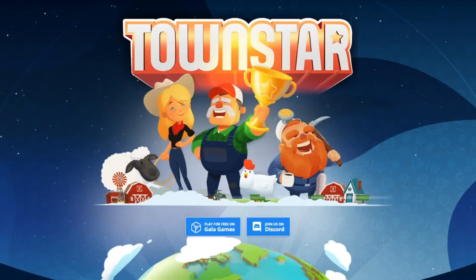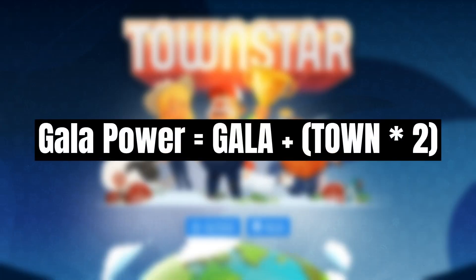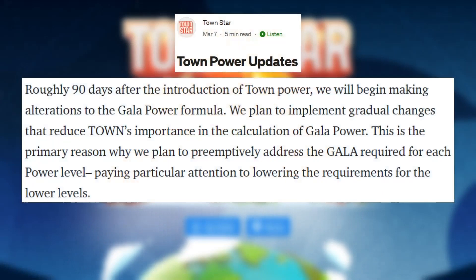In order to calculate your Gallop Power level, you need to have a certain amount of Gallop Power to reach each level. Please keep in mind that this information is subject to change. The current formula for Gallop Power is: Gallop Power = GALA + (2 × TOWN). Every GALA cryptocurrency you hold is worth one Gallop Power, and every TOWN cryptocurrency you hold is worth two Gallop Power.